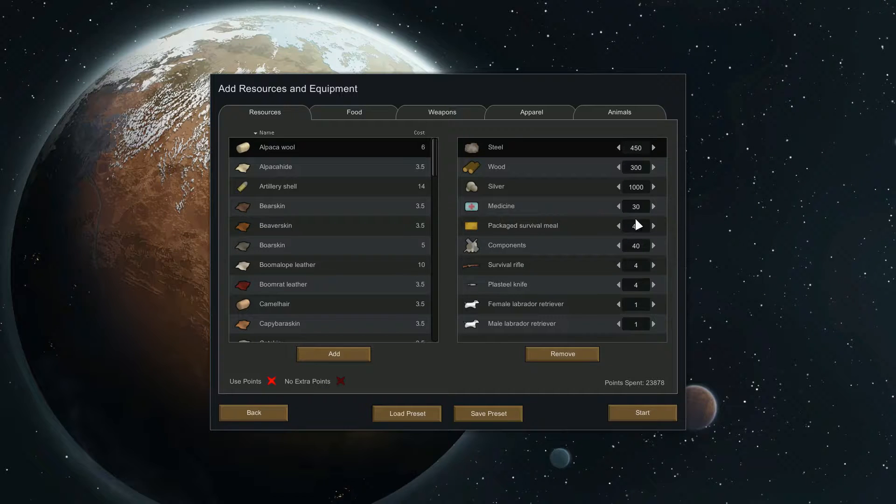I increased food, a little more medicine, and some more components — which is new in Alpha 13; anything electronic requires components. I have survival rifles and I'm cutting the plasteel knives down to one, so all starting colonists get a gun. If the new person who joins is a melee attacker, I'll give them the knife; otherwise I'll build a bow, which is something you can do early game in Alpha 13.